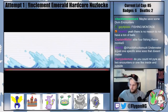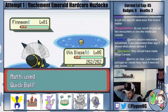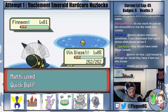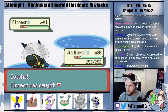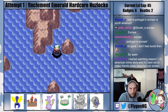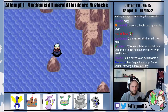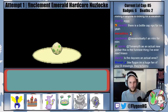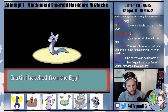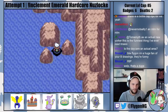Finneon appears - it has Storm Drain, pretty cool. We catch it easily. We name it Ross - classic Ross move. Heading to Route 126. Two encounters - both dupes, throw them into the ocean.